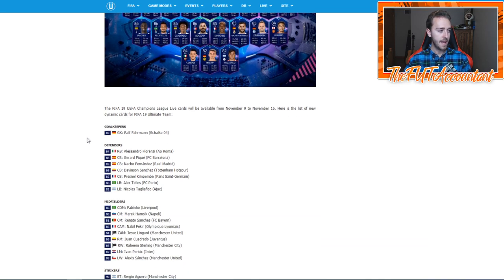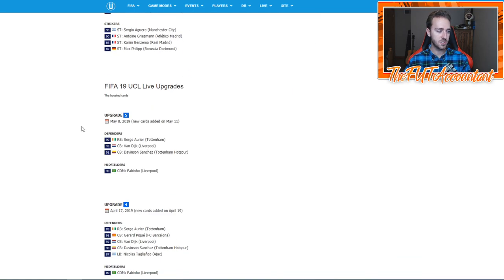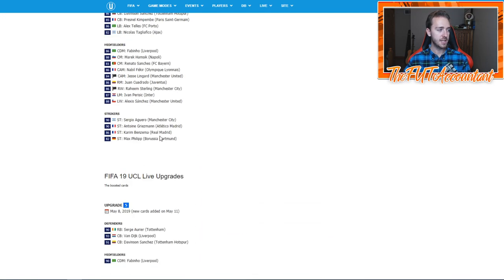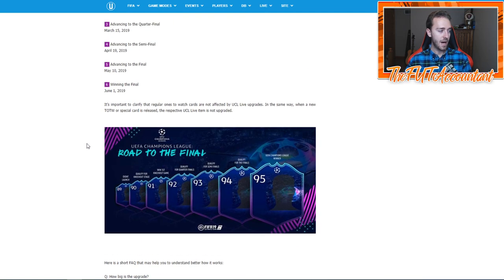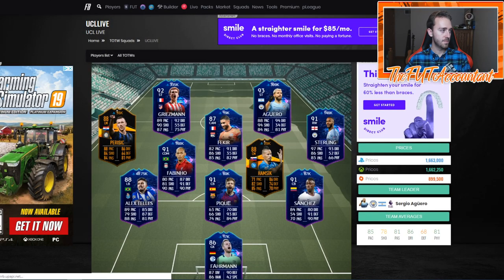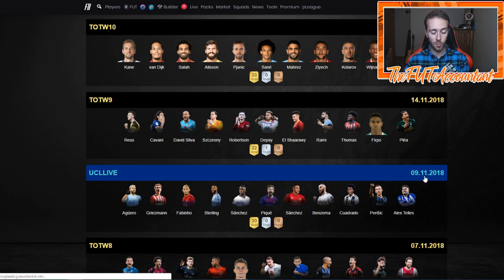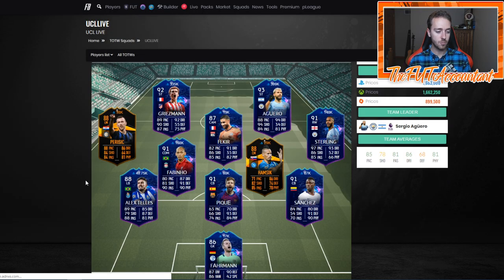I hope that continues this year, and this year people are actually going to know how these cards will operate. Before last year it was a brand new promo and people didn't really realize how these cards operated — there were a lot of questions, including frequently asked questions like: how big is the upgrade? Each time a player is upgraded they will receive an equivalent of an in-form upgrade. If their team doesn't advance, transfers, whatever — there were a lot of questions about this. So I think we're going to see this promo again this week. Last year this promo ran on October 9th, and right now it is October 3rd, so I do think it is possible that we see this promo impact this week.